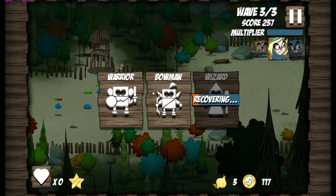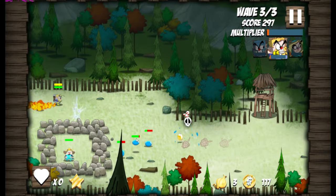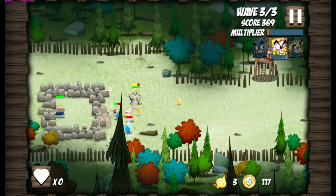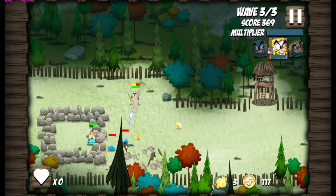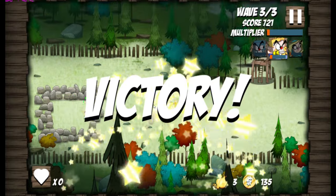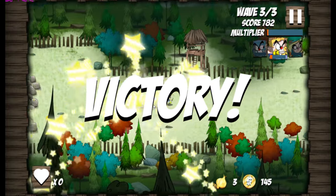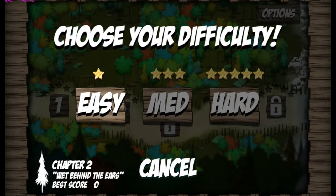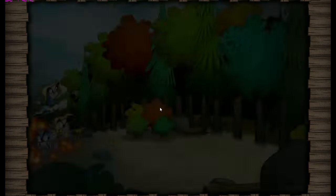So I died. Basically you've got your three characters — three lives. Then if you die, you come back. That's just a character. I made that a lot harder than it actually was. So we are on to level two. Kind of glad I picked easy now.